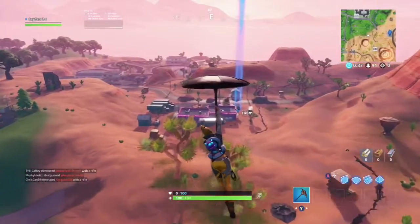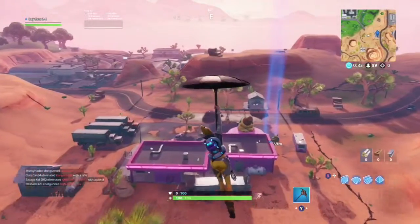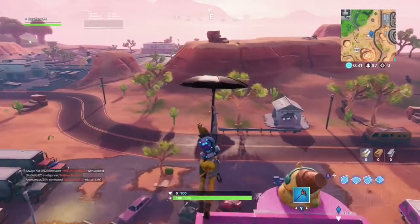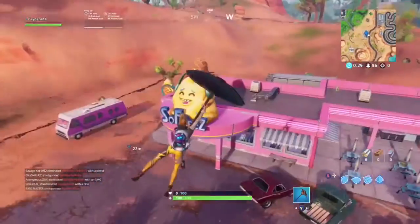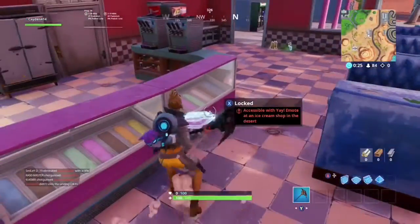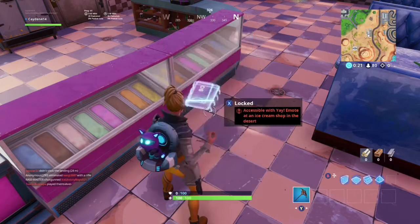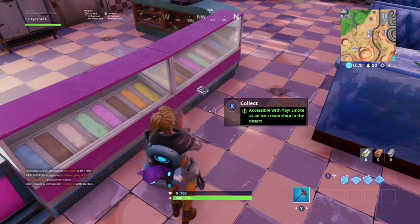I'm sure that literally everybody has this by now, but you have to be at least tier 14 to complete this challenge because you have to have the yay emote. You just go right inside here, it's sitting right here, then you do the yay emote — and that is Fortnite challenge number six completed.